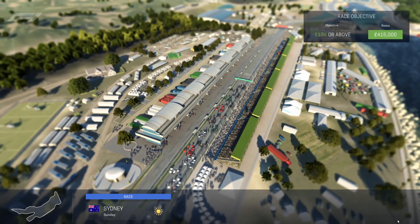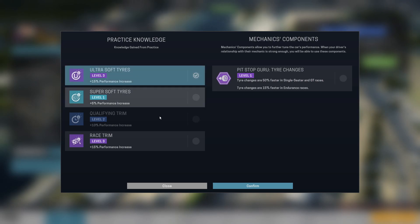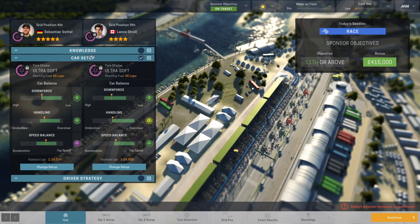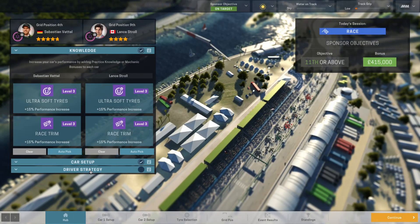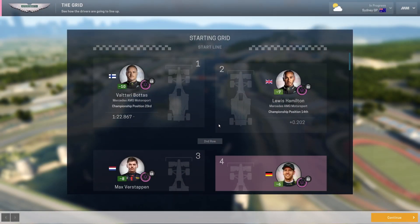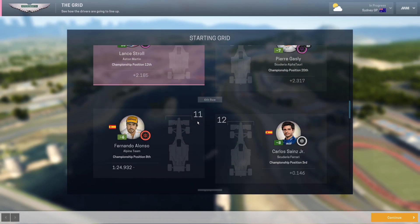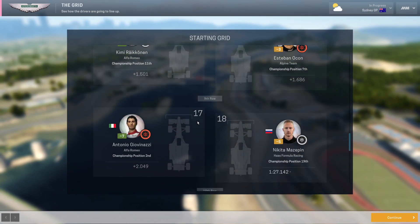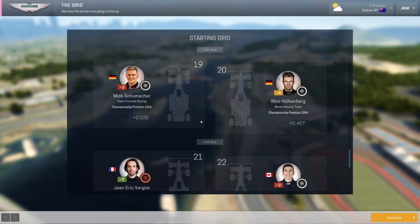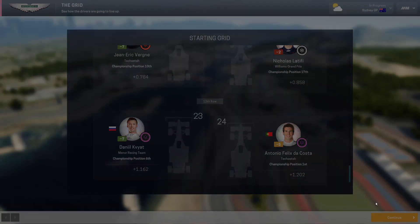Plus we're getting actual prize money incoming. I'll probably go aggressive on strategy. We had a level 10% on the super softs, so I may have considered doing super softs — I'll keep that for now. So the grid lines up: Bottas, Hamilton, Verstappen, Vettel, Perez, Leclerc, Ricciardo, Norris, Stroll, Gasly, Alonso, Carlos Sainz, Yuki, Russell, Kimi, Ocon, Giovinazzi, Mazepin, Schumacher, Hockenberg, Latifi, Kofi, and Antonio Felix da Costa.